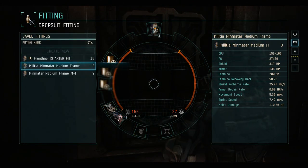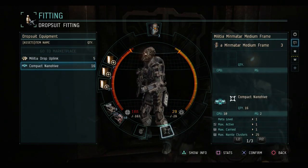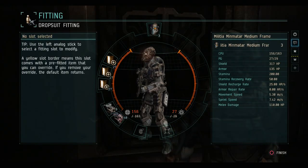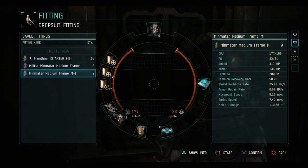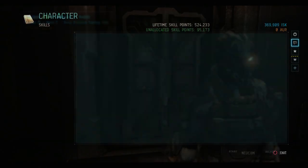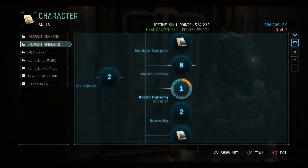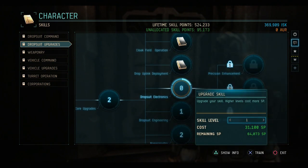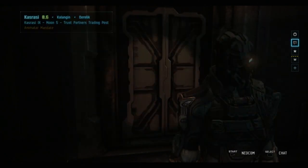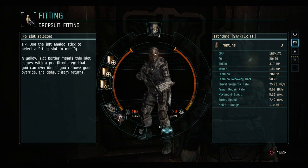Since power grid was a limiting factor, I'm able to go in and add in that compact nano hive, except for this suit. Now I'm using more CPU due to the enhanced shield extenders, but I'm only missing it by two points. So if we switch it out, we could try to get more power grid, but let's go ahead and get Electronics. These are pretty costly skills and they take a bit to max out, but even a few points can have a drastic impact on your ability to fit. And sure enough, we can make it work.